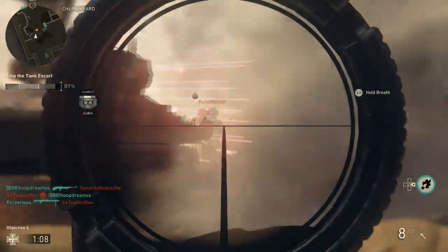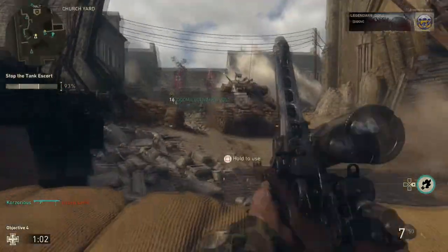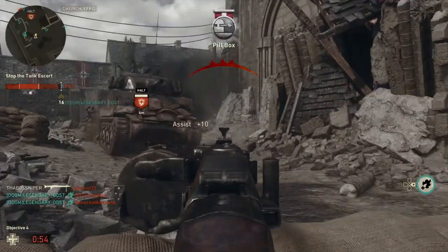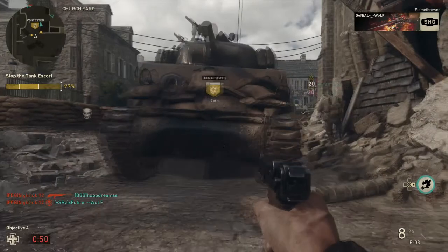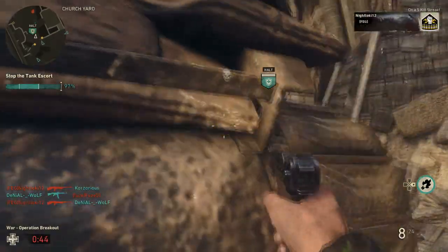I recommend a sniper for the bridge area. Moving on to the next area, this is all about breaching and planting the bomb or defusing the bomb. For this setup, I recommend using the infantry setup once again. An assault rifle is good, and you just want to make sure that you breach the wall and then charge in as fast as you can and clear out the enemies.